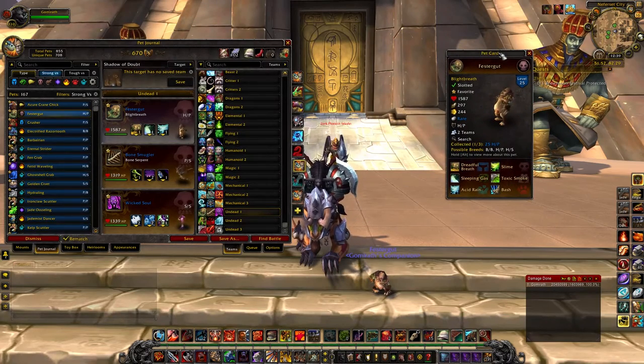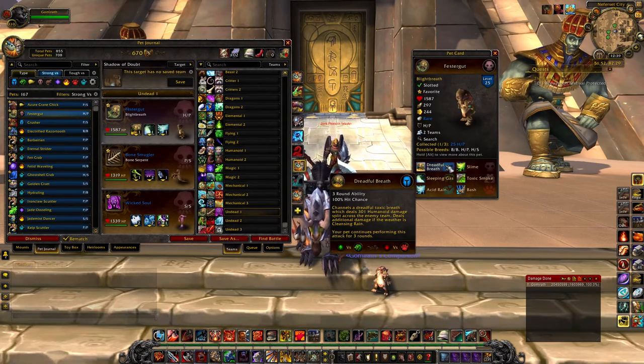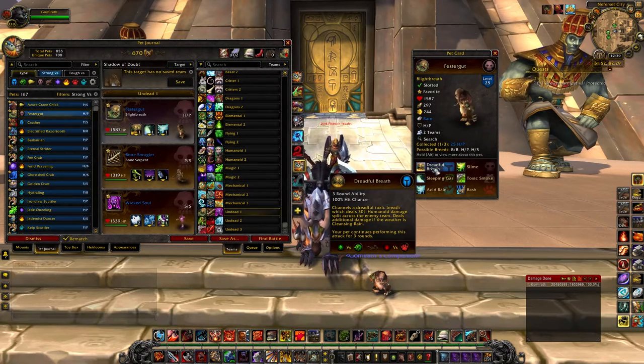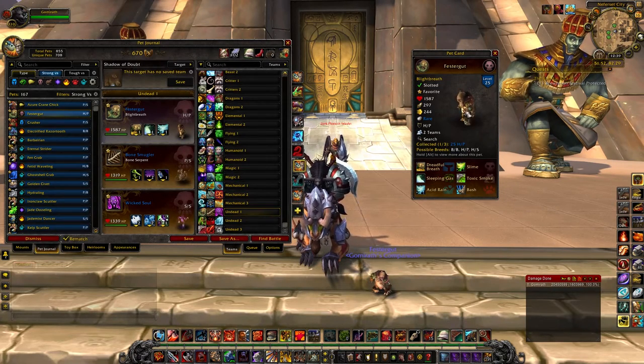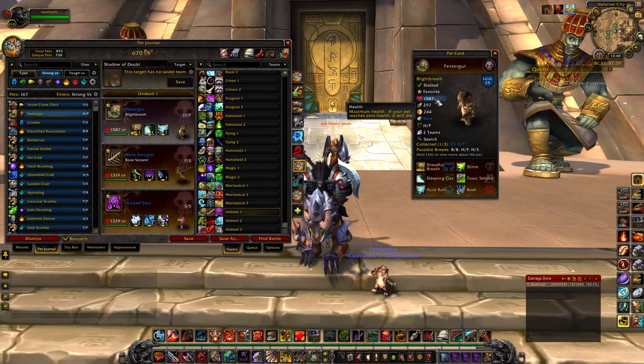The first one I want to talk about is Festergut. He is a double counter to dragon-type pets — he has a humanoid ability that you can combine with Acid Rain, so he's got a really powerful Dreadful Breath combo with Acid Rain and Dreadful Breath. He's just great versus dragon-types, and I use him in a couple of leveling teams.